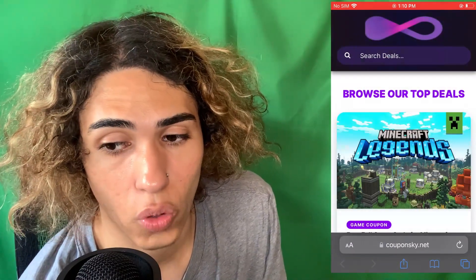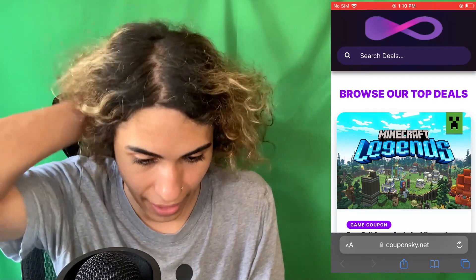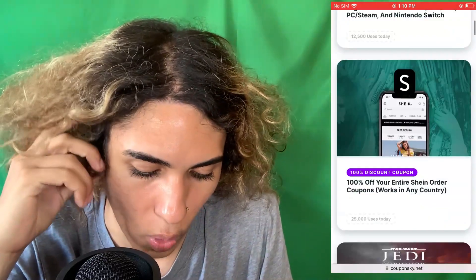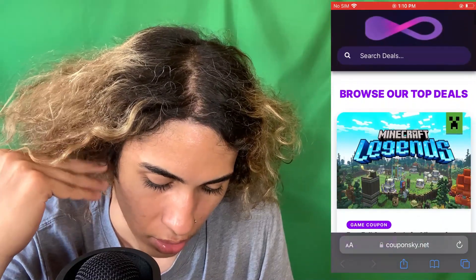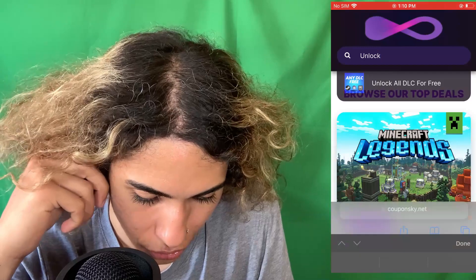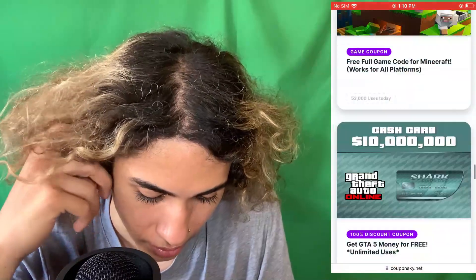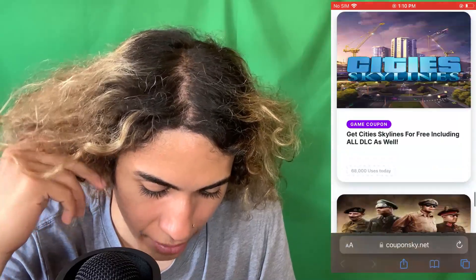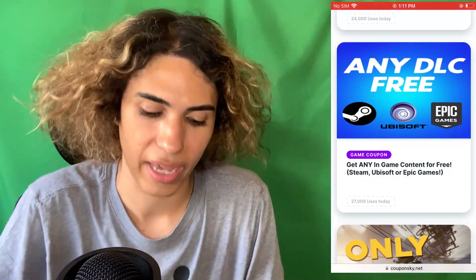Basically, this is just a website that gives you coupons for a lot of cool brands — pretty much everything, even games and clothing. What we're going to want to do is go to the search bar and type in 'unlock all DLC for free.' That's the one you want. If you don't want to type it, you can scroll down and look for it. It should pop up eventually — there it is: 'Get any game, get any in-game content for free — Steam, Ubisoft, or Epic Games, any DLC free.'